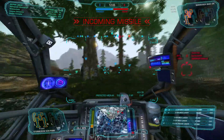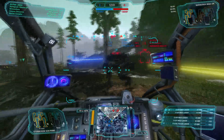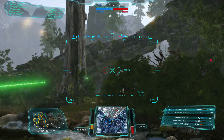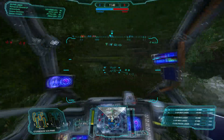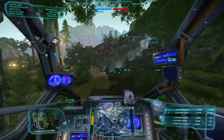Incoming missiles — just dodge those, let them hit the tree. Moving forward here on the right. I can't quite see that person, but I saw that the little triangle was hollow, which meant I had a line of sight on them.